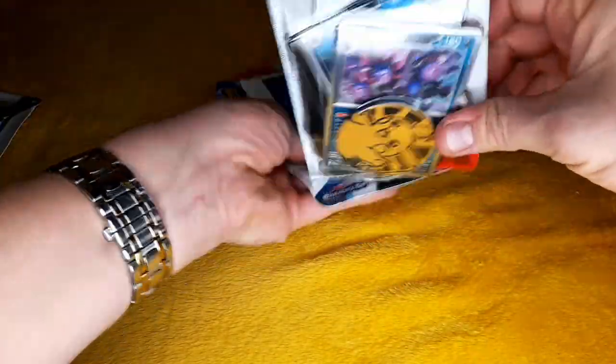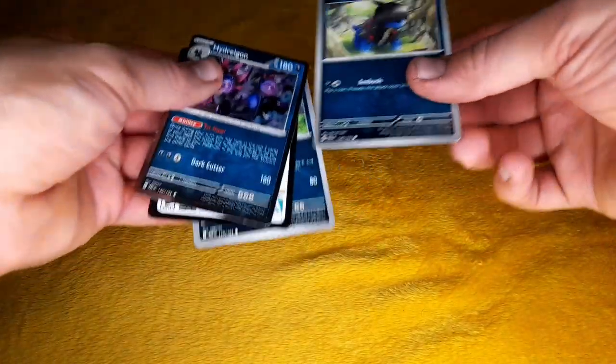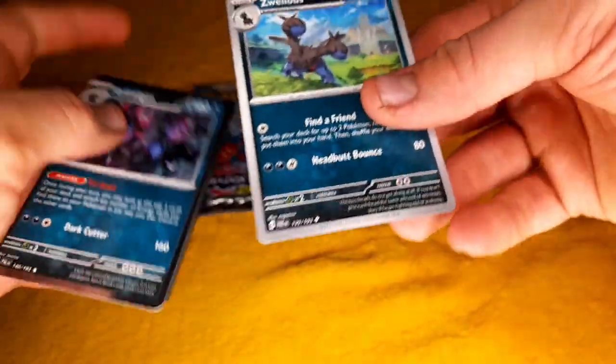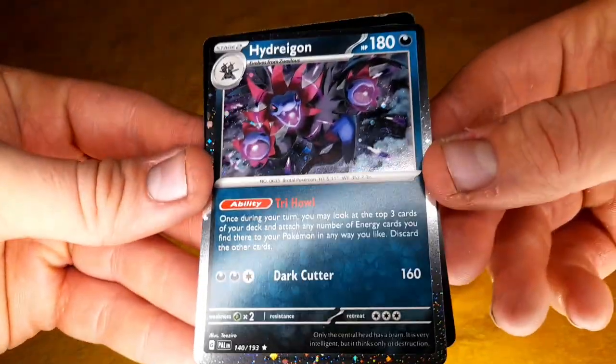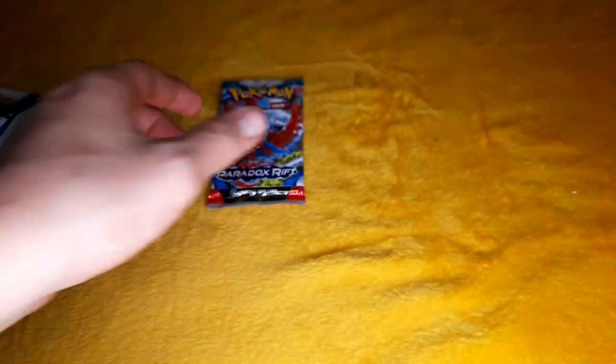Let's just put the pack to the side and show you the cards. So we've got a Pikachu coin, got Dino, Zillius — loving the artwork, great artwork on that one — and a hollow Hisuian as well, look at that. Pretty nice card that one.